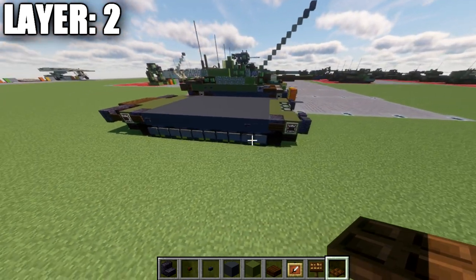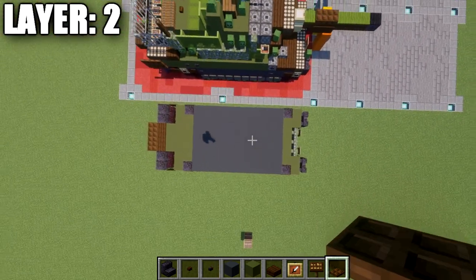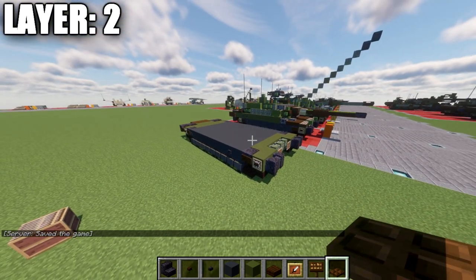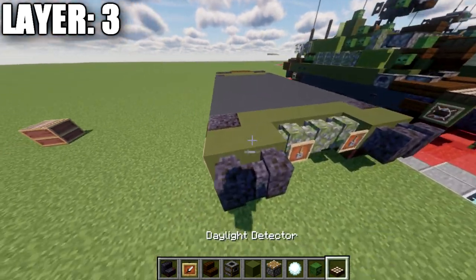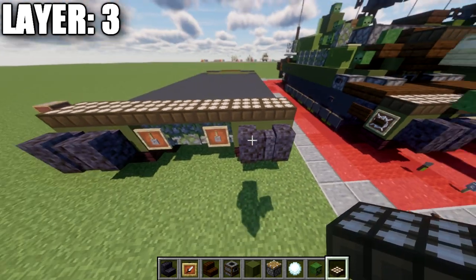That wraps up everything for layer number two. Here's a view from above showing the top-down view of the build so far. Moving into layer number three, we'll take our daylight detectors and place down a row of seven going all the way across.